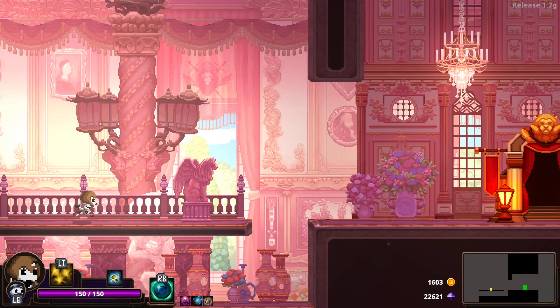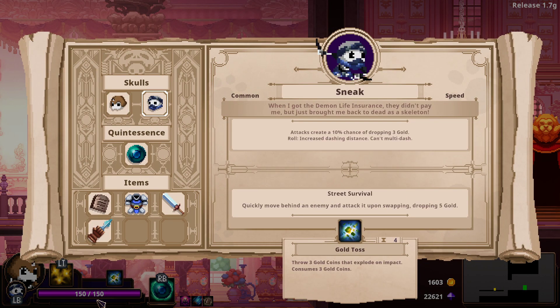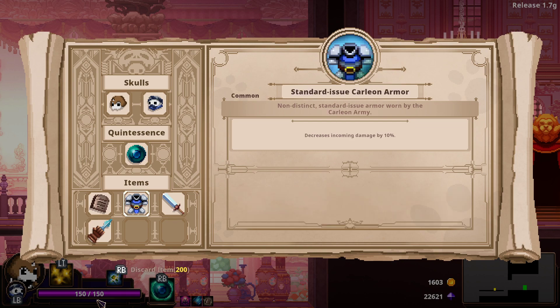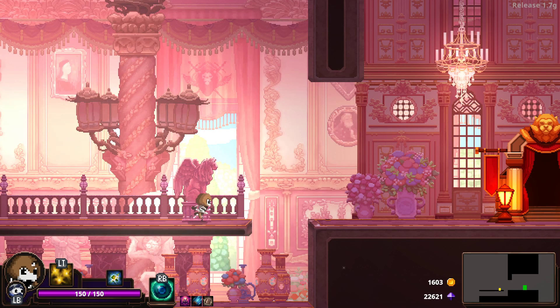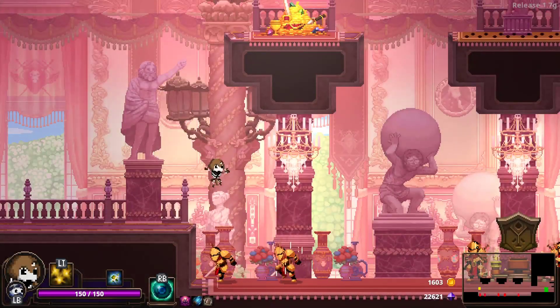Hey everybody, welcome back to another episode of Let's Play Skull the Hero Slayer. I'm Tom, and on today's episode we're rolling with the Skeleton Sword and the Sneak Skull. Quintessence's Wraith, pretty basic items to be honest. Nothing real fancy so far, but I'm hoping to find the Lich today. So let's go and see what happens.